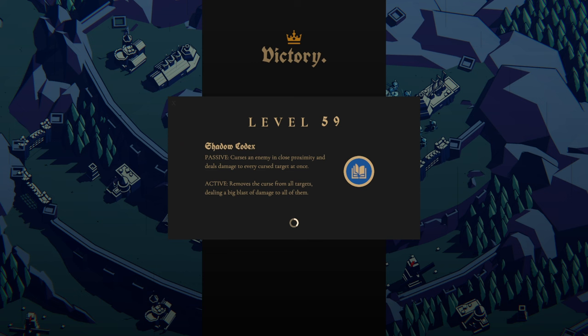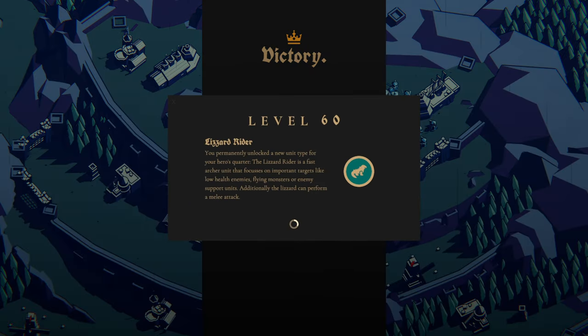We also have the Lizard Rider unlock — you permanently unlock a new unit type for your hero's quarters. The Lizard Rider is a fast archer unit that focuses on important targets like low health enemies, flying monsters, or enemy support units. Additionally, the Lizard can perform a melee attack. So I can hire myself a bunch of Lizard Riders? Oh hell yeah! Now this is starting to look up. I have video ideas.